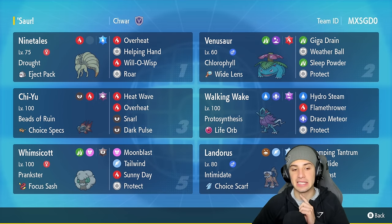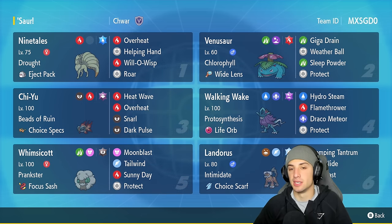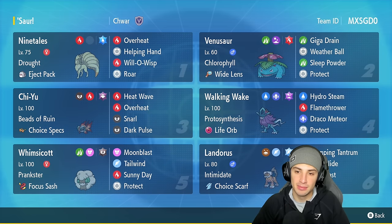We've also got Ninetales and Whimsicott for sun support. We have Walking Wake with a Life Orb — a solid Pokémon in the sun. Then we've got Chi-Yu and Landorus. Chi-Yu pairs up with all the special attackers like Venusaur and Ninetales, while Landorus with the Choice Scarf is a solid backing Pokémon, able to outspeed and do massive damage.